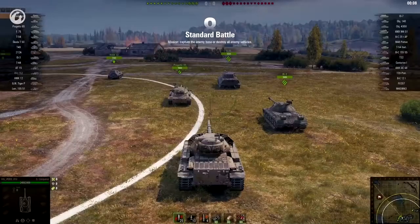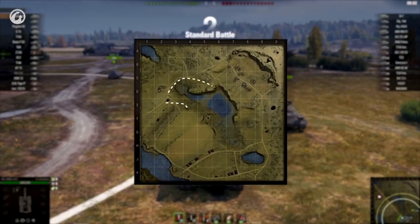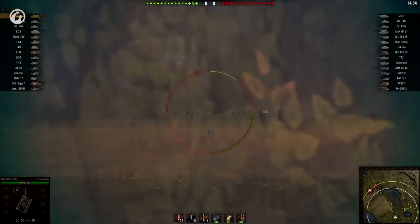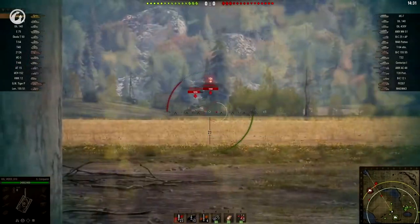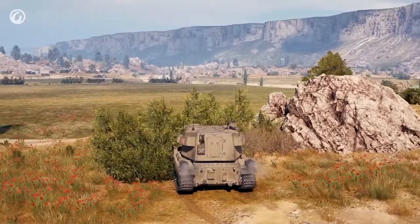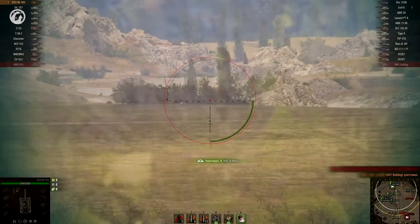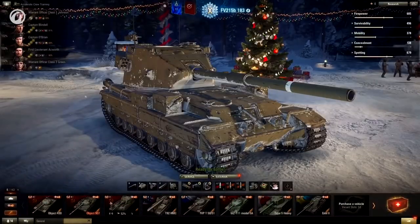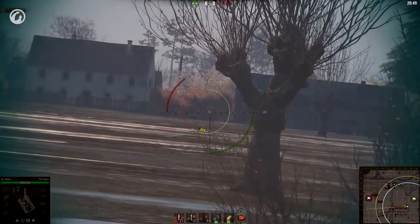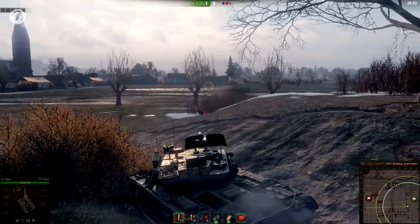Use your head before a battle starts. Analyse the team roster — think where will the most dangerous enemies go? As the battle progresses, check who hasn't been spotted yet. Figure out where they might be and don't be shy about checking the popular bushes. If allies are under long-range fire but there's no enemy nearby, a light tank must be close — get to a safe spot and check the bushes. See your Sixth Sense triggering? Now you really must check that bush. You don't lose anything if you miss, but if you hit your prey, the sense of your own greatness will overwhelm you.